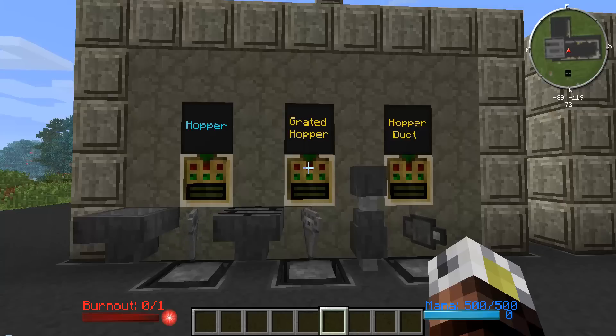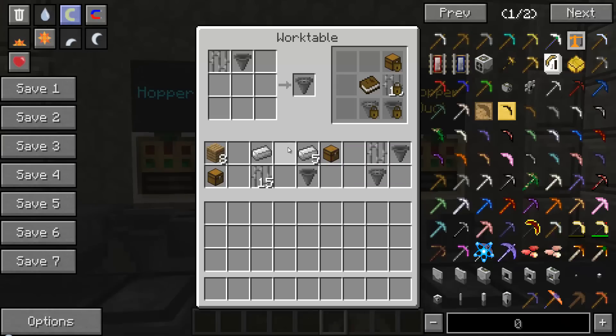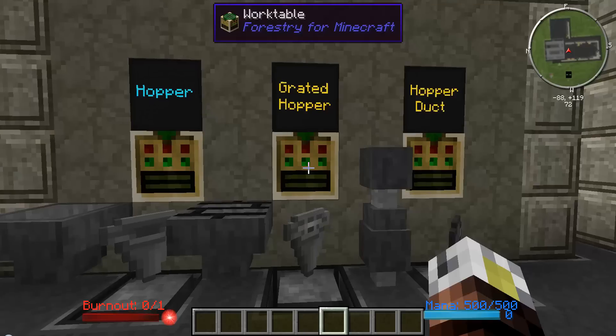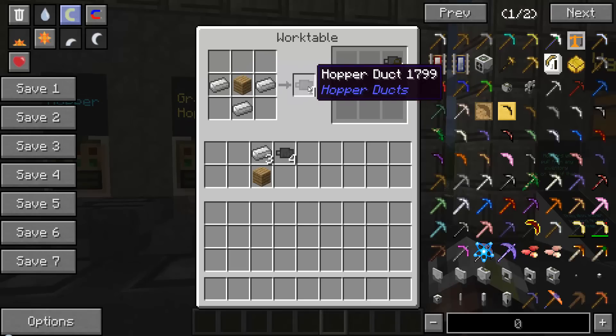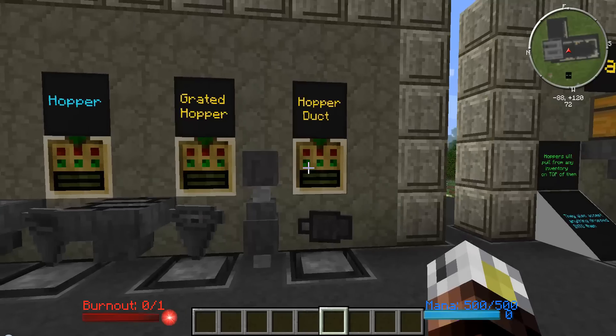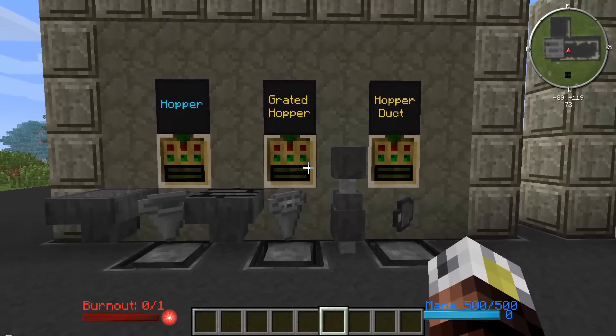Now this mod is actually very small — it only has two items. You can see both of those in yellow right here. The grated hopper, which is just a regular vanilla hopper and some iron bars. And the hopper duck, which is a piece of wood, three iron, and you actually get four of these hopper ducks. Both of what they do is extend the vanilla hopper.